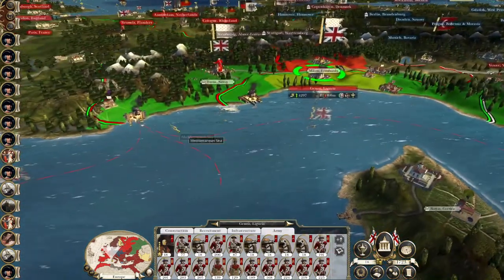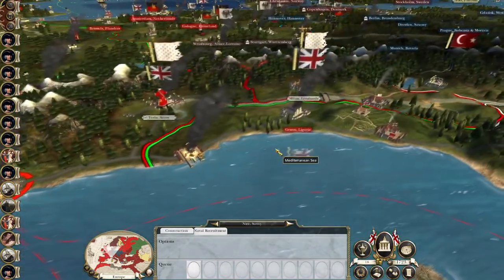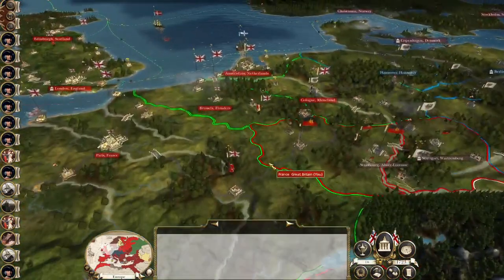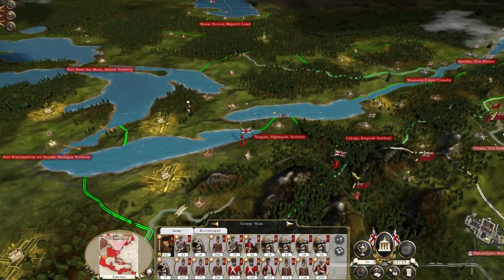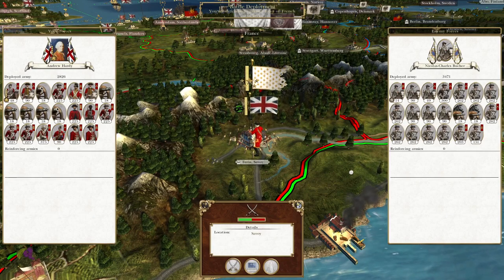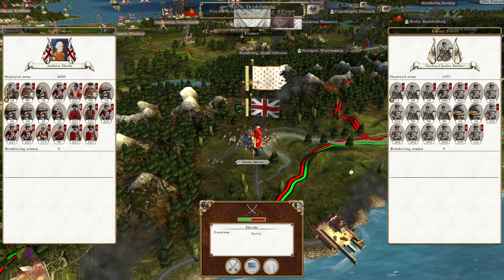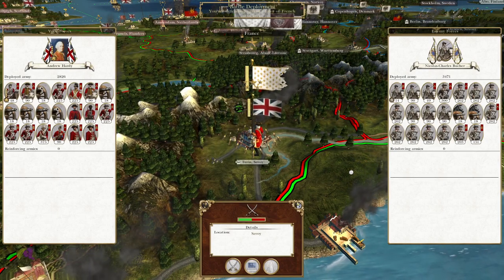We've now created a new front line with the Ottoman Empire, or we soon will have. Let's hit end turn. The garrison at Turin is going to sally out - that's pretty good. Looking at the timer I'm probably going to end the episode here, so a little bit short. Thanks for watching guys, hope you've enjoyed and I'll see you next time for the destruction of the Turin garrison. I assume they will get destroyed and then we will take the city when it's our turn. Cheers everyone.